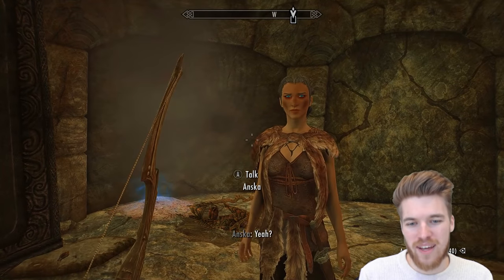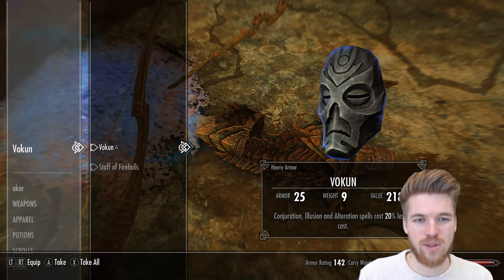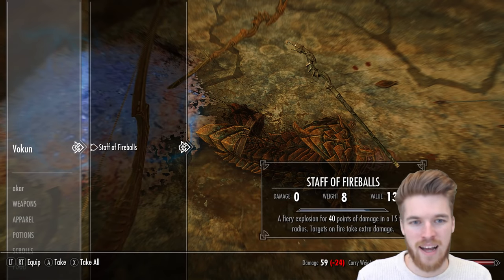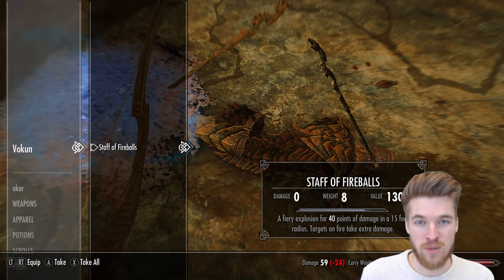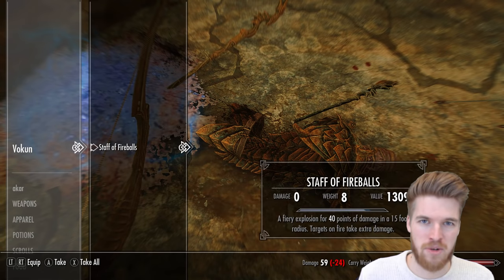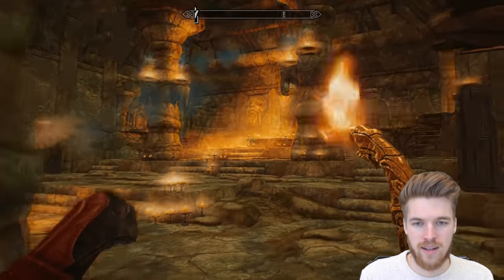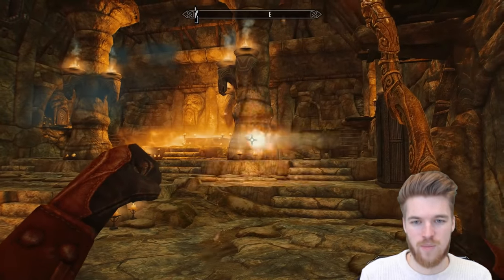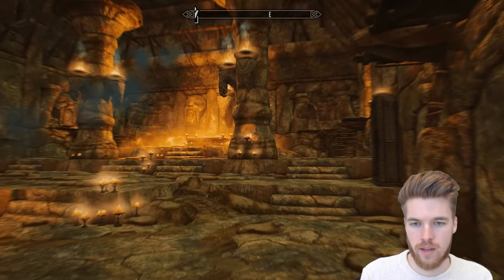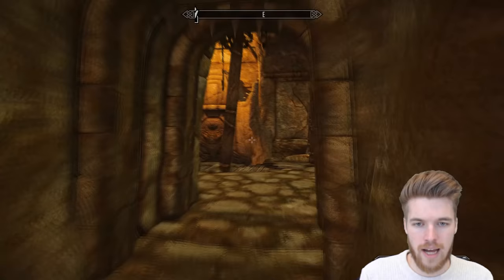I'll take this Dragon Priest mask — it looks awesome, a bluey black. And then we have the Staff of Fireballs. You can actually get the Staff of Fireballs at level one — I'll link that video in the description. The damage you do with the staff is based on your Destruction skill, so a high Destruction skill means more damage. You can use soul gems to boost the enchantment level.